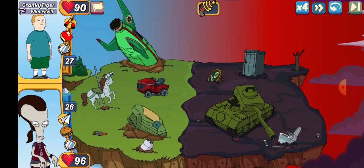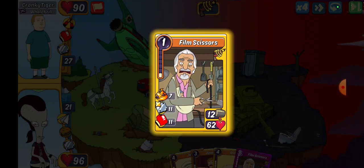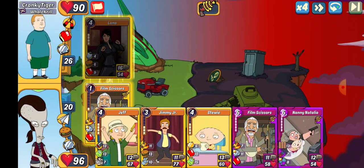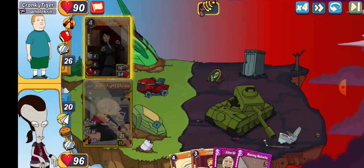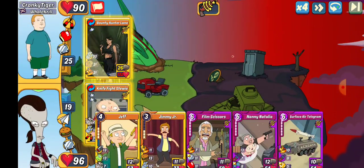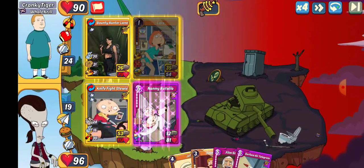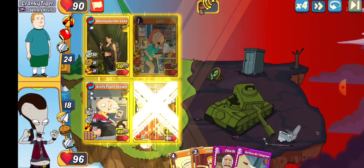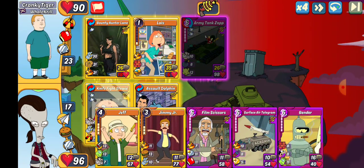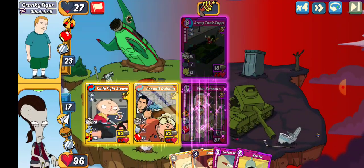First up, we've got Cranky Tiger. We are going to lead out with Film Scissors, see what they throw. I have several options here. They go with Lana, and I don't have the option that punches. So we're going to go ahead and do Knife Fight Stewie, and that is going to be getting all the craze there, so that's unfortunate. Let's go with an Archer, see if we can burn something, because that should land on Lana. We'll go ahead and do a Film Scissors, that way we're going to knock out 1 and 2.